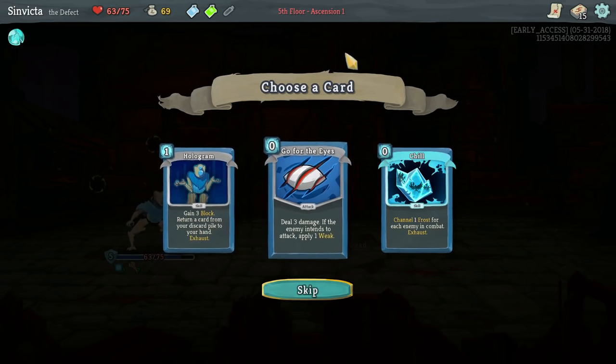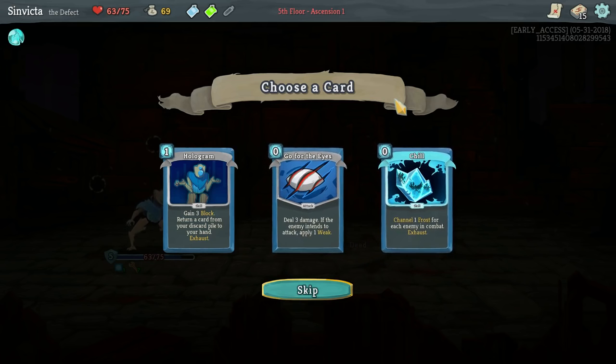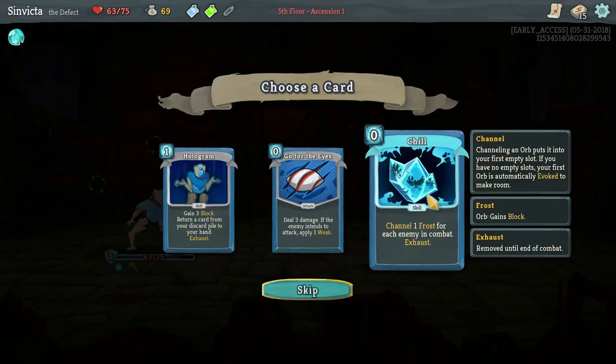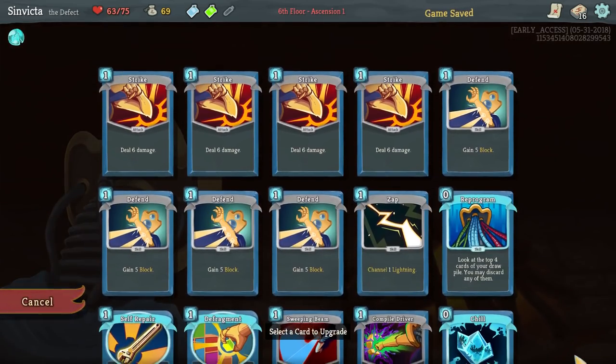Hologram, Go for the Eyes, or Chill. Chill is nice because it does give you the Frost Orb. However, it's sort of situational - it's very good in the later stages, especially the third tower when you have a lot of adds to go up against. It's also very good for cycling your orbs. While it's not necessarily something we need right now in the first tower, it might be useful later on, and it's a free cost anyway, so it's really not a bad card.